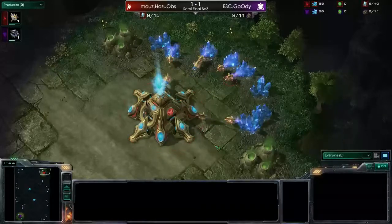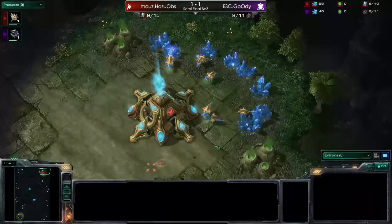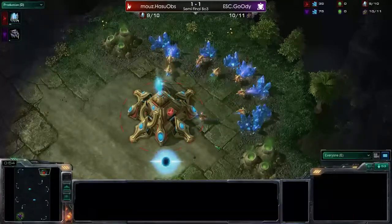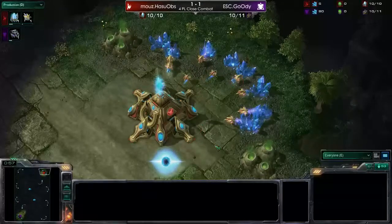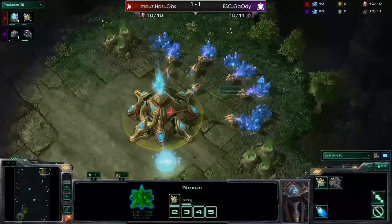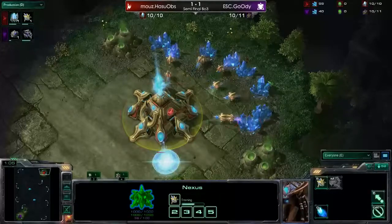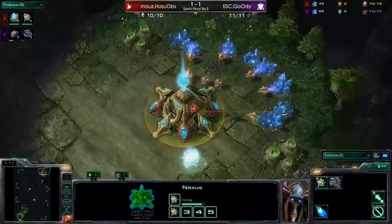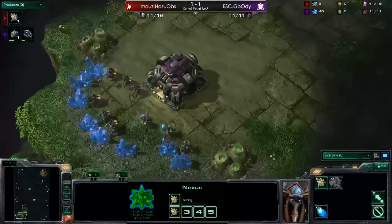The score is 1-1. Goody won the first, and in a very entertaining base race in the second one, HasuObs, with this additional base, was just able to take the second game on Zelnager Kevins. Now we are here on Crossfire, and every time I see or hear the map Crossfire, there's only one thing which comes to my mind, which is saying Crossfire.